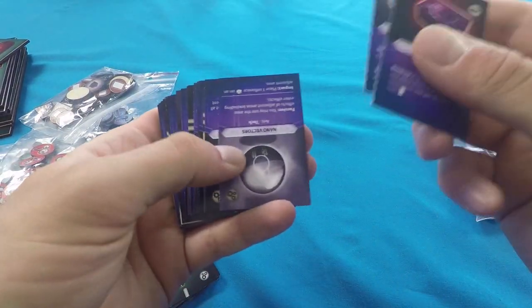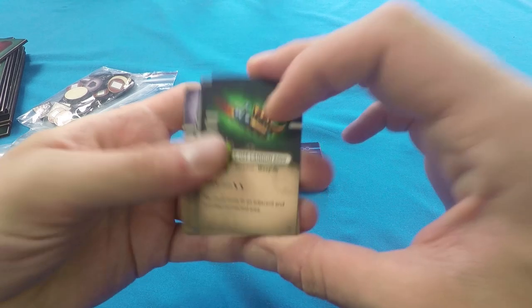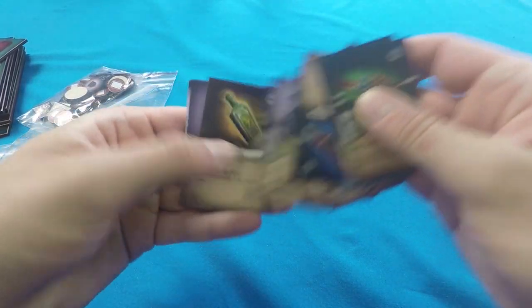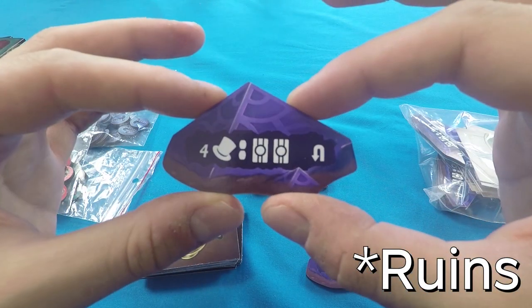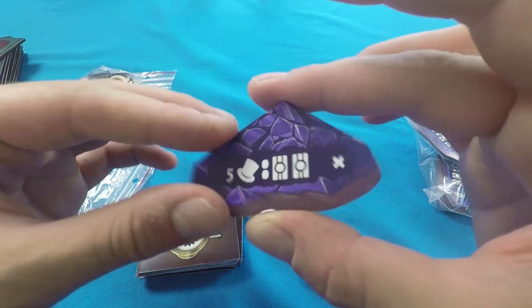We have a deck of relics — really powerful items that represent alien technology — and a deck of regular items that humans have made, less powerful than relics but still cool and useful. Relic tokens represent alien artifacts we can find in the city, spend for rewards, and can be used twice before being discarded.